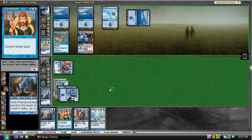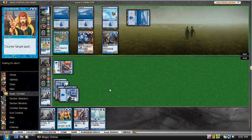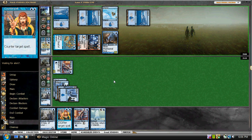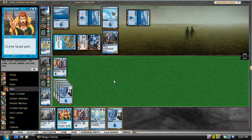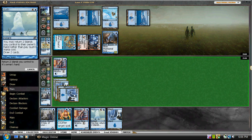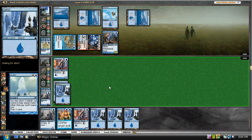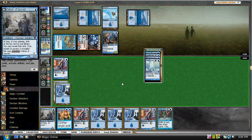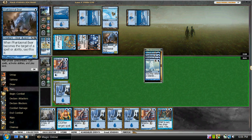I think next turn we'll probably Gush. I'm going to let this resolve. We'll see if he attacks — yeah, he's going to attack. I think his last card is a Counterspell. I think we might as well Gush here. We're really just going to try and get up on cards, and he let that resolve. I think we'll keep the Ninja back, which will keep his bear back.